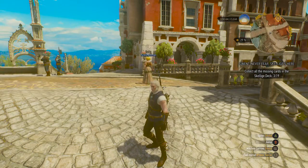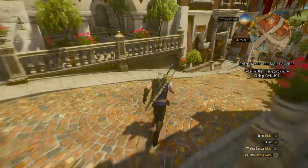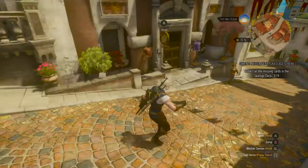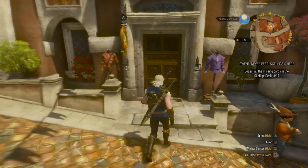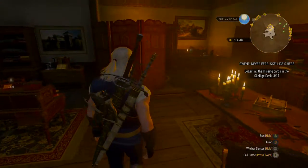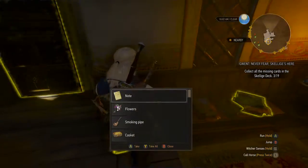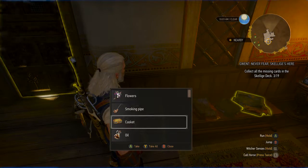Yo, guys, what is up? This is Nick. We are back on The Witcher 3, continuing the Blood & Wine DLC, and in this episode we're going to do Gwent: Never Fear, Skellige is Here. We're going to acquire all 19 cards, and then hopefully in the next episode we will be able to do the Gwent tournament.